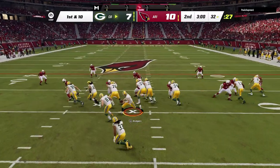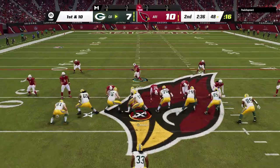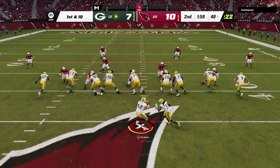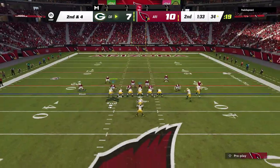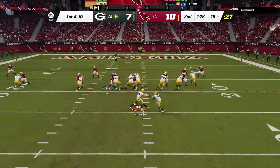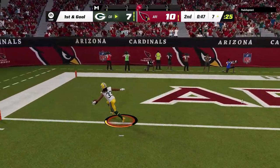On the defensive side, you'd think a guy using Aaron Rodgers would be passing a lot more, but this dude ran the ball down my throat with Aaron Jones — just pounding the rock the entire game. He does some play actions, but apparently when I get pressure it doesn't affect Aaron Rodgers. I come out with my best run defenses and they have no effect. He's still breaking off huge runs outside, and even when I shift in the direction I expect the run, the cutback lane is huge. He gets a very easy rushing touchdown.